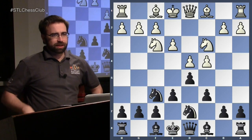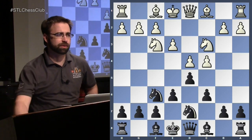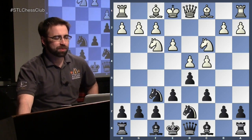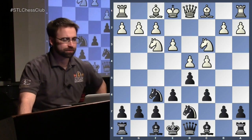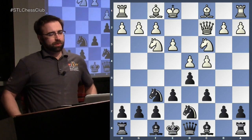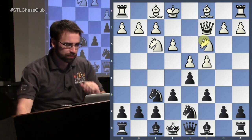As we sort of noticed, and it did take three weeks to get through, it's because it's super theoretical — the lines with bishop to d3 here — which is not for everybody's taste. Some people kind of want to avoid all of that theory completely if that's possible. So we're going to look at the move queen to c2. White just makes a nice, useful developing move.